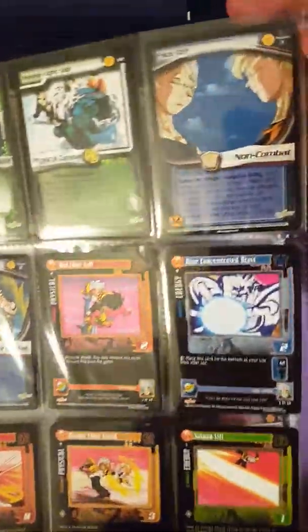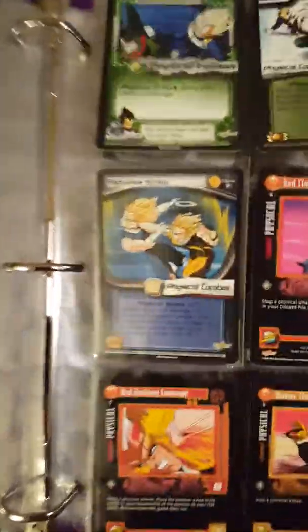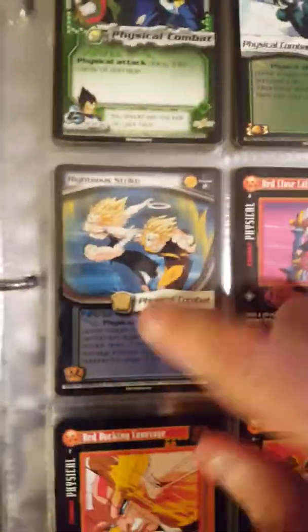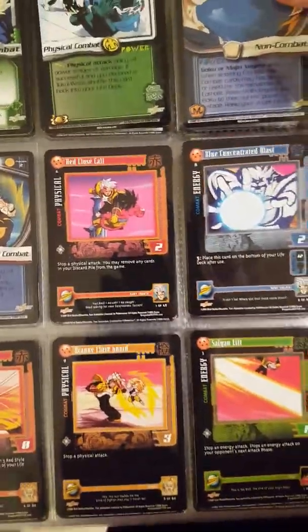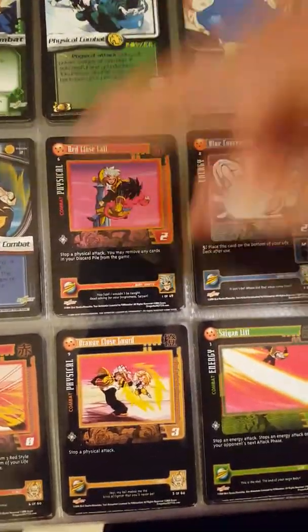Vegeta fighting Cell here, Vegeta actually fighting Trunks, and we're making it into the World Games Saga. Then the Babidi Saga preview cards — face off with Majin Vegeta, my favorite character — and then we go into GT.